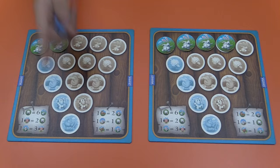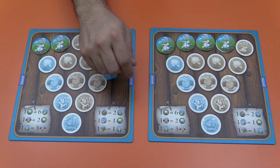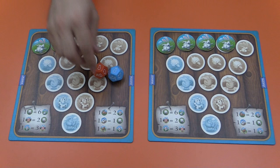This goes back and forth. At the beginning of your turn, you are allowed to make a trade. You can trade with someone else or you can trade with the bank, and the trades are always exactly what's listed on the board. So once I get to six rabbits, I am going to be able to give up six rabbits and get one sheep. And so on — all the trades are listed right here. One pig for two sheep, etc.